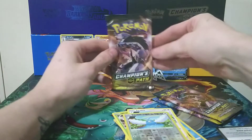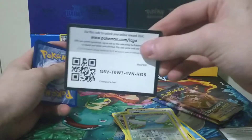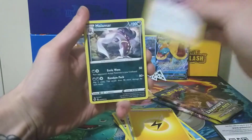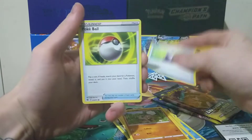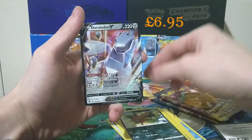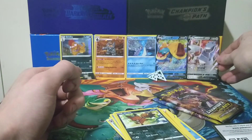We have three packs remaining. Obstagoon — let's see if he can do better than the Holo Sableye we got from the last one. Code card for you wonderful viewers. We take four from the back giving us our Lightning Energy. We also get a Piers, Malamar, Sharpedo, Rockruff, Potion, Pokeball, Carvanha, an Eevee, a Reverse Nickit, and a Dreadnought V. Another V on the trot — much better than the Sableye. Wonderful stuff, let's pop him next to the other Dreadnought.